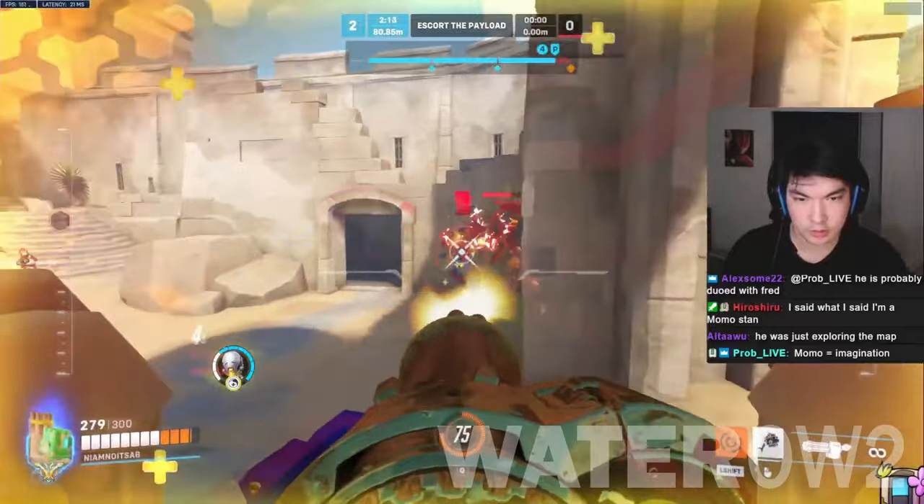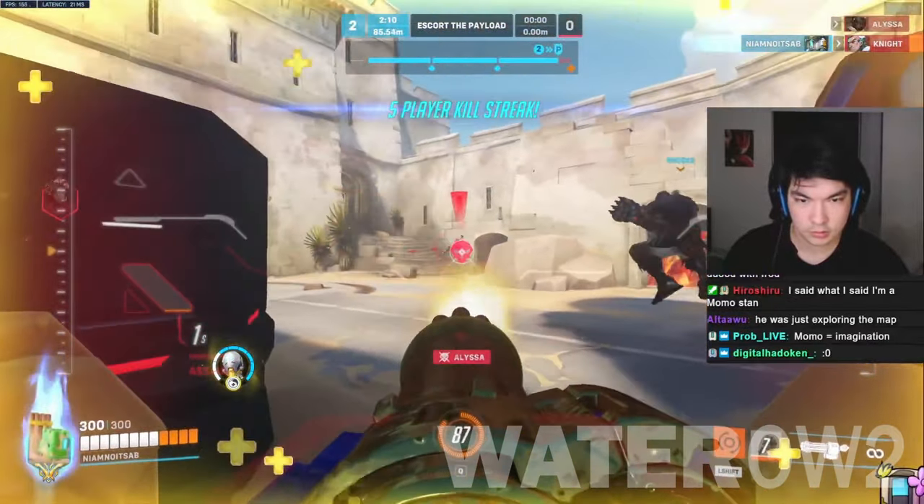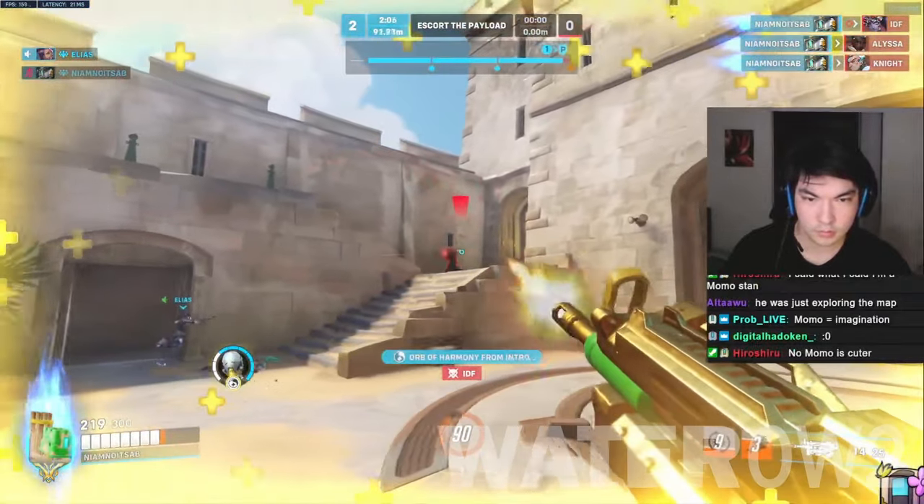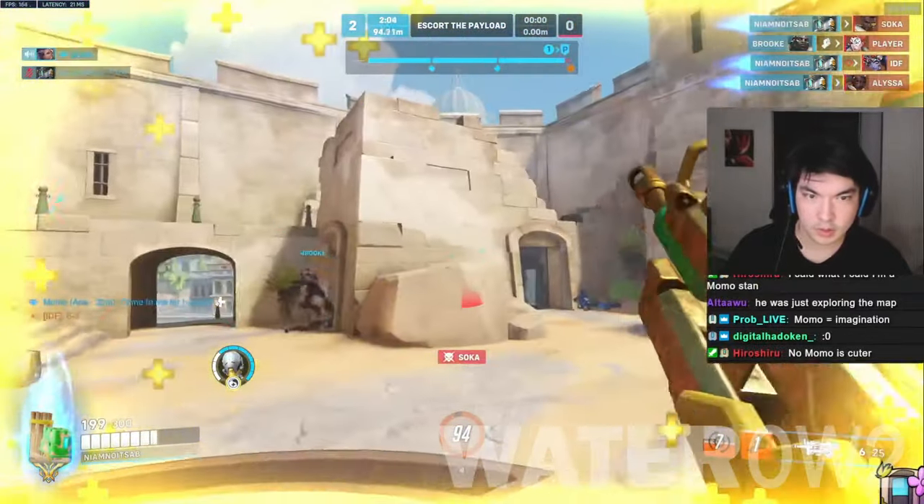Bastion is often a slow-moving target, which makes landing stuns easier. Small heroes who can force Bastion to move around and focus them — like Genji and Tracer — can whittle him down.